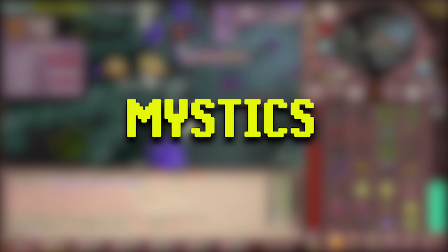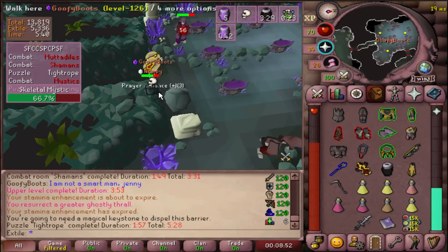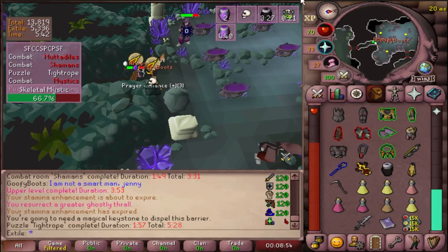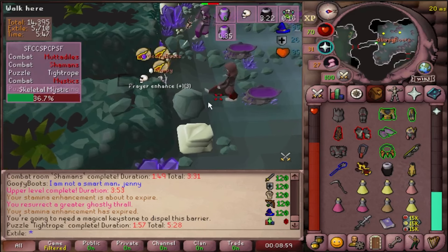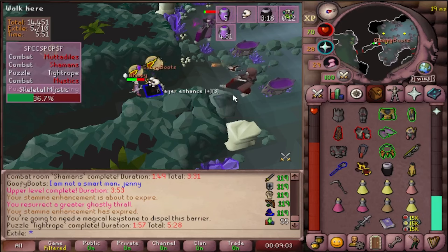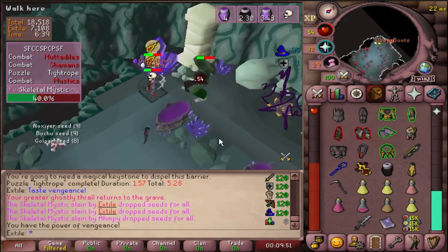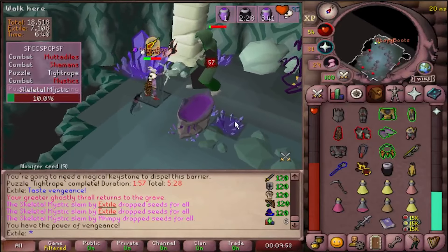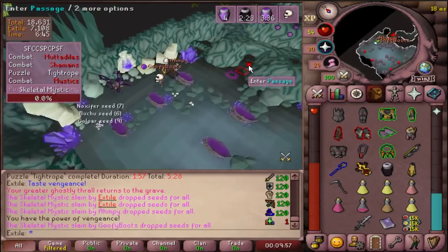Mystics is a relatively easy room. Simply hit a Skeletal Mystic wearing a Salve EI and your best ranged armor, or you can use a Shadow with an Occult if you've got that. Pray Mage and try to keep only one of them aggressive at a time — pulling multiple of them can run you out of supplies very quickly. There is a pseudo safe spot you can pull off by getting them stuck diagonally. The reason this works is they believe that they can reach you to melee you, so they will skip attacks trying to do so. Kill them all and the room is finished.